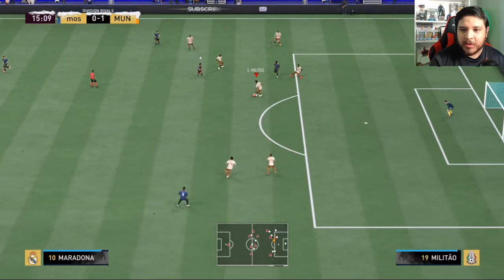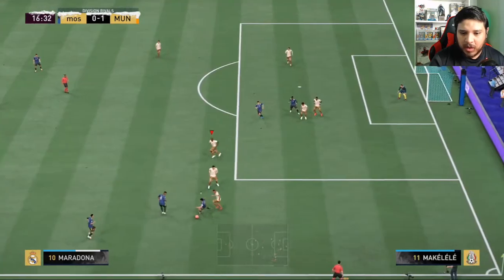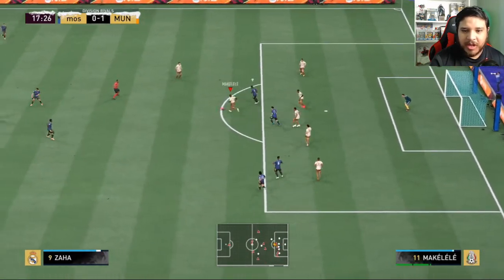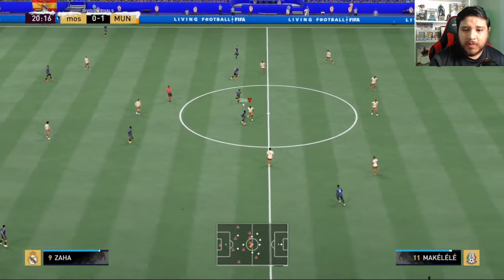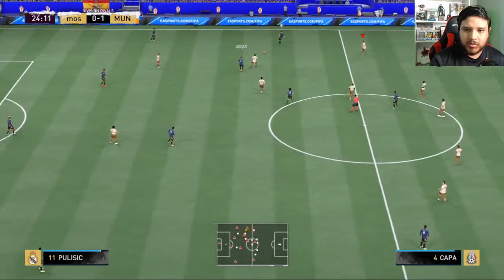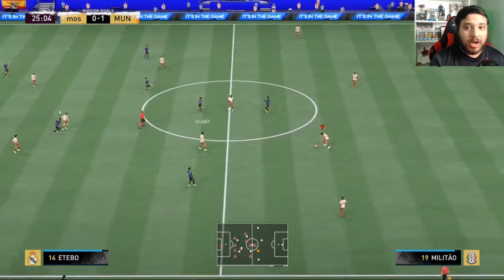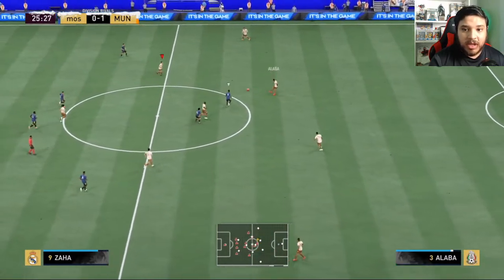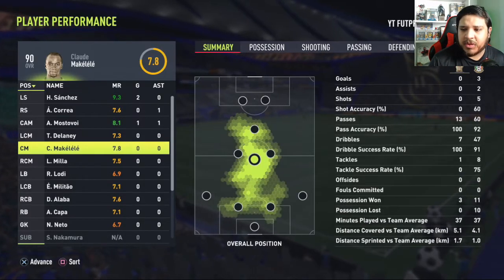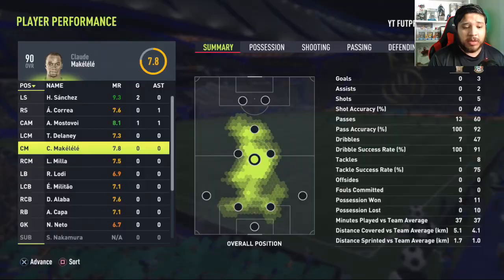Good, Makalele. That's exactly where you want a low-high CDM to be — right there in the middle covering every time. Makalele working the midfield nicely. Good read. He's supposed to get that. His positioning — you're not going to have to worry about it. It is absolutely perfect. He is exactly where you want a CDM to be every single time. Makalele gets a 7.8 for this game. He won three possessions — I thought he won more, but he is sensational, and I mean an absolutely sensational CDM.